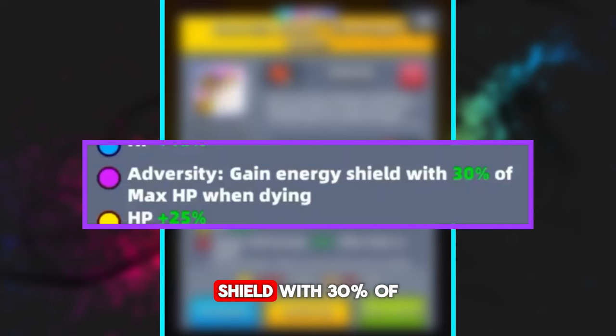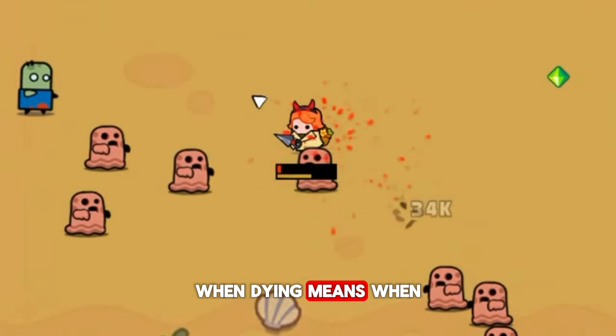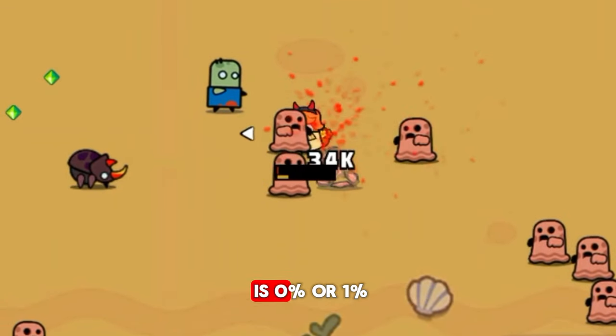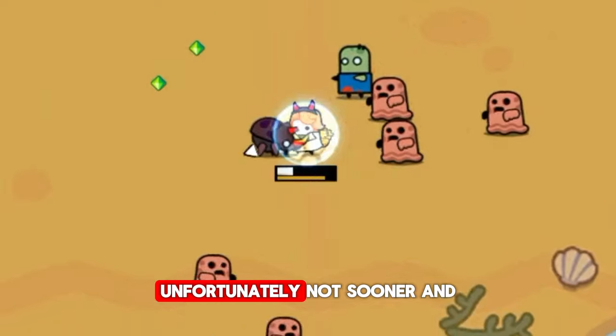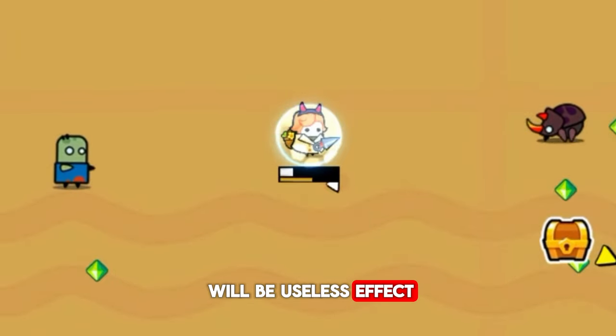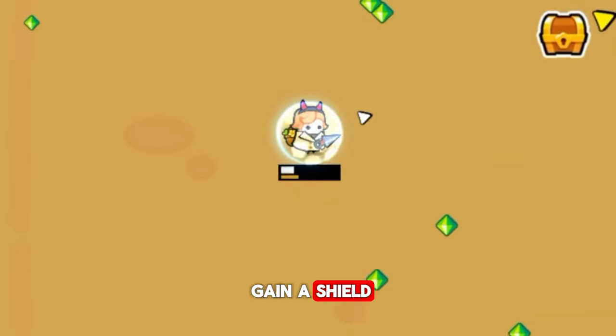The next skill gives you an energy shield with 30% of your maximum health when dying. When dying means when you are about to be dead — it gives you a shield when your health is at 0 or 1%. Unfortunately not sooner, and in most cases it will be a useless effect. We have two ways to gain a shield.